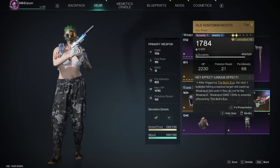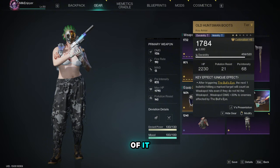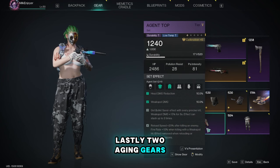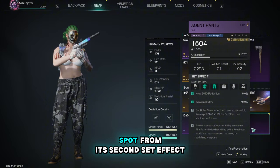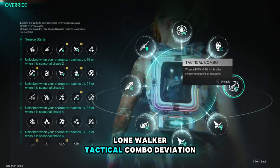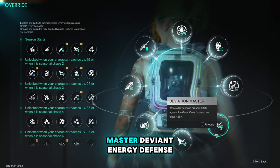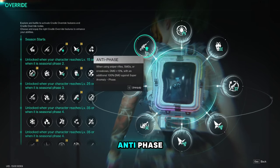For the gear set, we use three Renegade gears to get the third set effect, and the old huntsman boots, which allows us to hit a sure weak spot after the target has been marked along with an additional 30 percent weak spot damage. Lastly, two aging gears — since I don't have the best mods and some haven't maxed out yet — just to get additional weak spot from its second set effect. For the cradle override we are using: bounty hunter, lone walker, tactical combo, deviation master, deviant energy defense, fortress link, steady hand, and anti-phase.